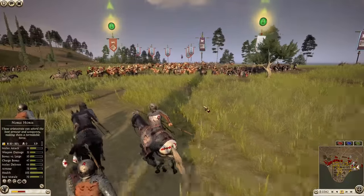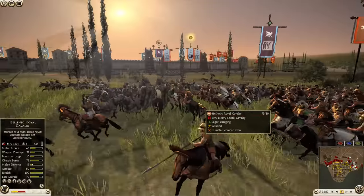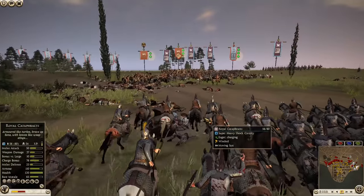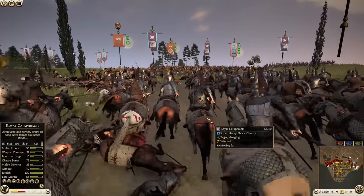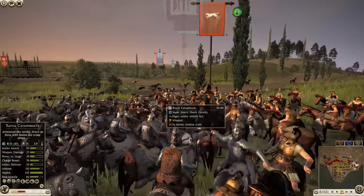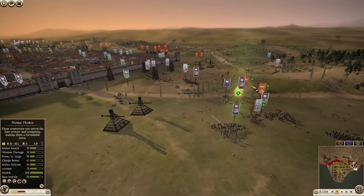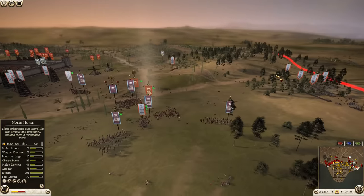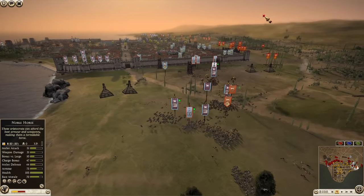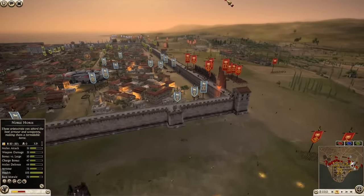The Parthians are going ahead to try to damage the cav of Epirus, and we have the Parthian general still going strong with the royal cataphracts, getting in some beautiful charges. It looks like they killed the Seleucid general — I don't see them anymore. The general of Epirus is now next in line.